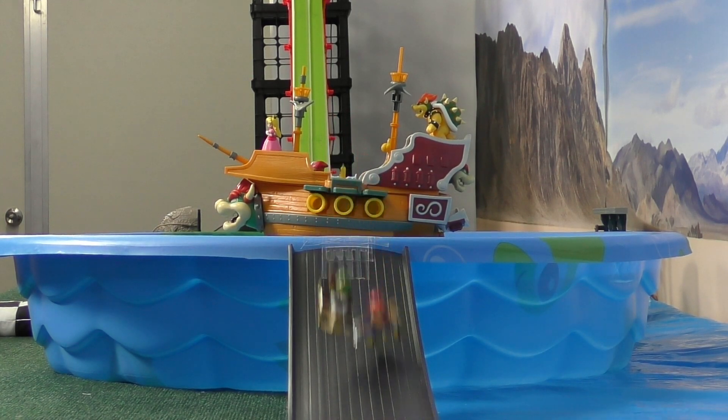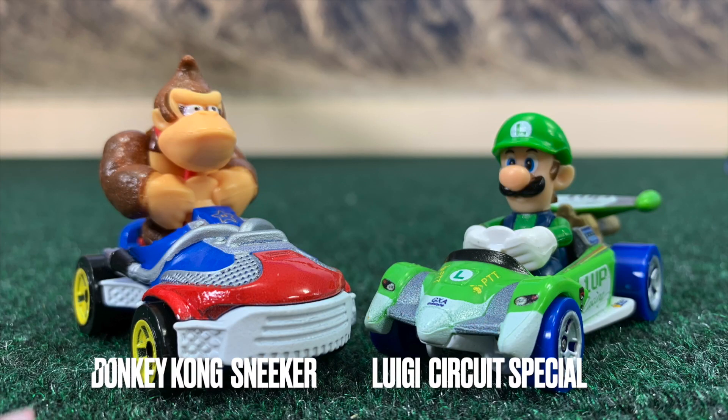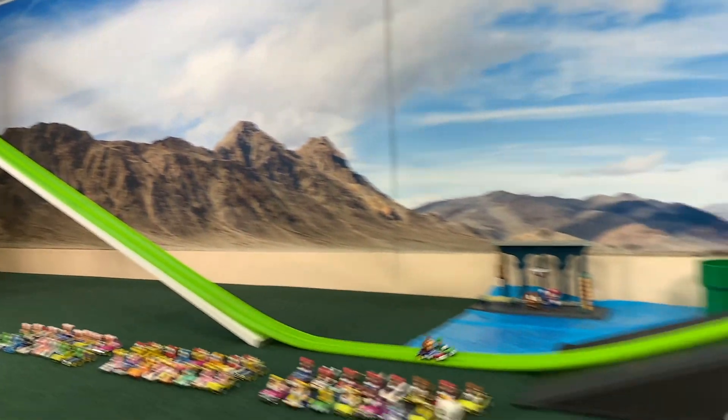Almost missed quite a race there. Luigi comes around — he's behind. And Diddy Kong had trouble spinning around and getting back to front. Luigi found that inside line; he's done that about three times in different ways. Finds the right lane to sneak through. And that's going to be three wins for the Luigi team.